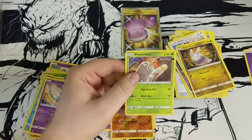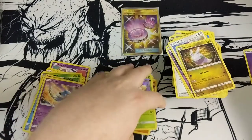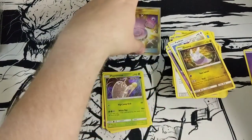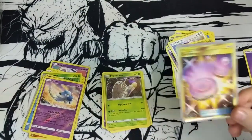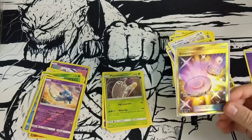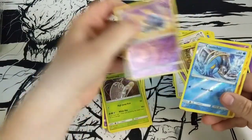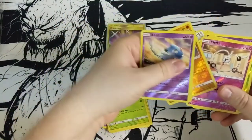Muscles for days — and behind it, very nice, another hollow rare! Farigiraf, very awesome, getting ready to kick. But nothing is as good a kick as this little shiny nugget of goodness right here! Wow wee — yeah, we really just got a lot of reverse hollows.